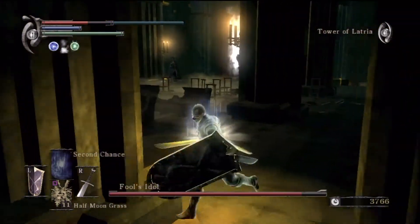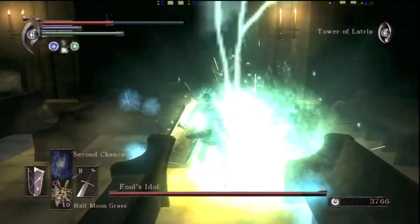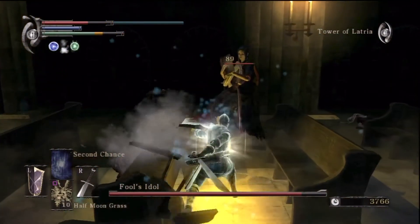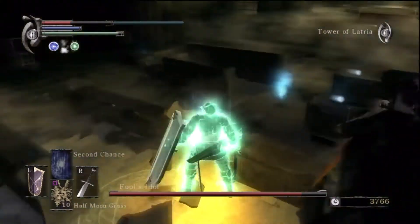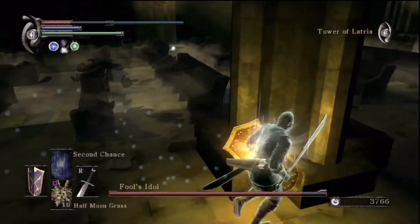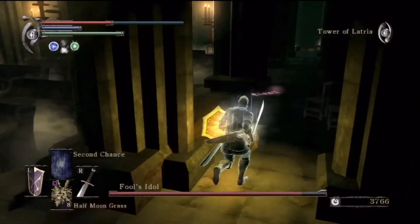Now she's split, so there are several versions of her. How to tell which one's the real one: if they're shooting little spells, it means it's not her. When you see a massive spell flying at you, that's her. That's sort of how I tell, anyway.